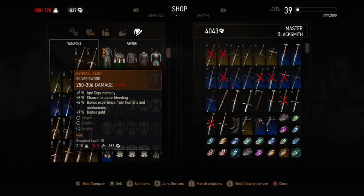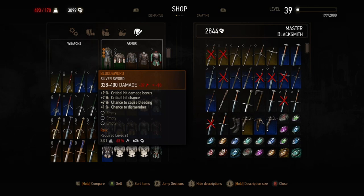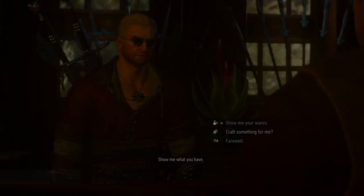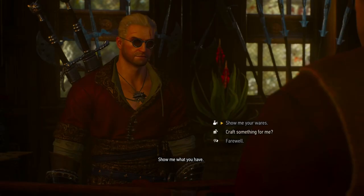Take your big load of items to sell and sell them to the master armorer and master blacksmith in Toussaint — they're quite near the grandmaster smith. Then sell the rest to the grandmaster smith. Bear in mind that if you sell everything to the grandmaster smith it will fill up his inventory and, much like the stash slowdown, it will slow down his menu a bit, which can be annoying.